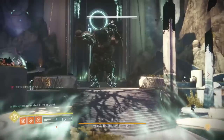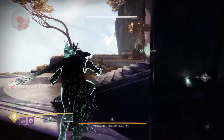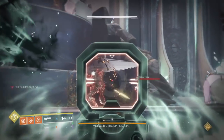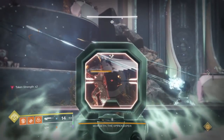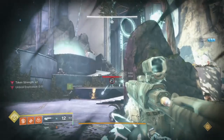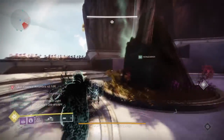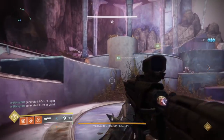Have the people who picked up the strengths sit near the middle of the encounter — this makes it easier for the cleansers to get to them. By now two Eye of Riven enemies should have spawned somewhere in the encounter. It's important to locate and kill them quickly, because once Morgeth raises his arm somebody with two strengths will become trapped. They will only have 20 seconds until Morgeth kills them, so make sure they are cleansed fast. If it's somebody from the left team, have the left cleanser cleanse them. If it's somebody from the right team, have the right cleanser cleanse them. The cleanser will now have two strengths and the person who got cleansed will be clean.